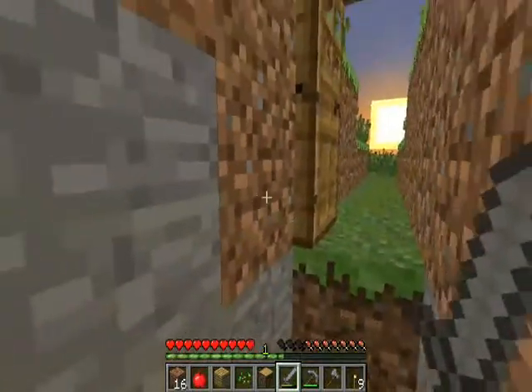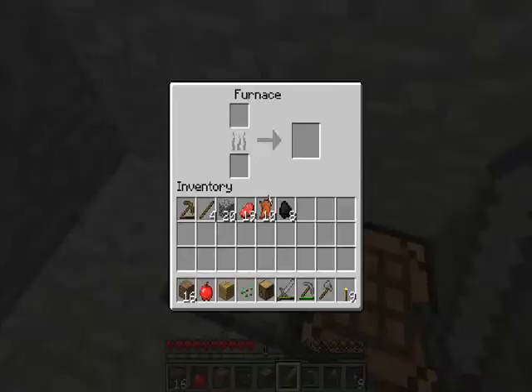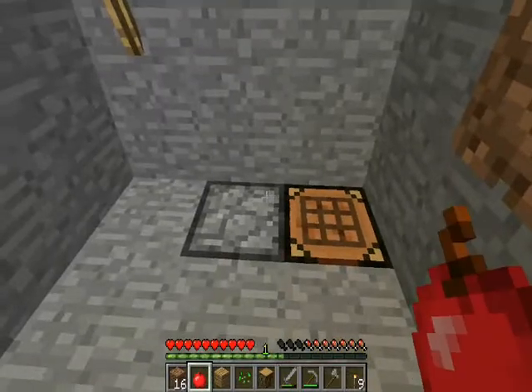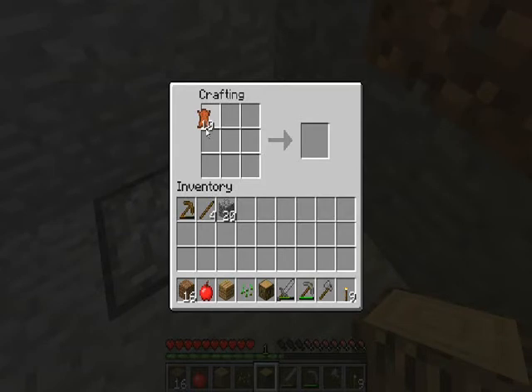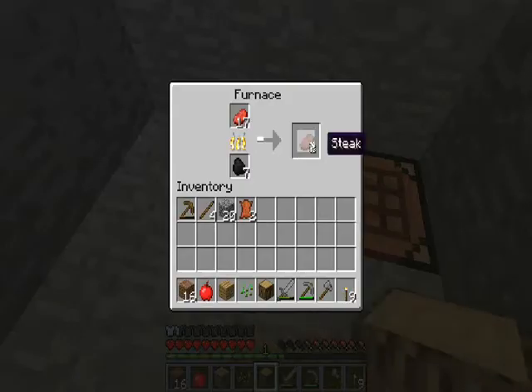With our coal we can smelt our beef. I'm pretty hungry so I'm going to eat my apple — no, I'm going to save my apple. And while that's cooking, I'm going to make some armor — a chest plate, with a tunic. Yeah! And I can make one boot. If only you could do that in Minecraft — walking around with just one boot.